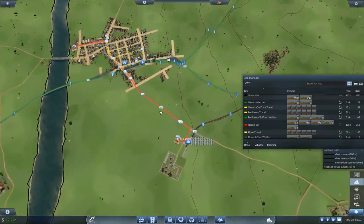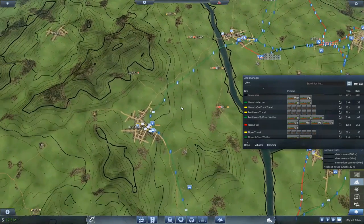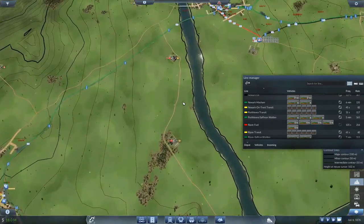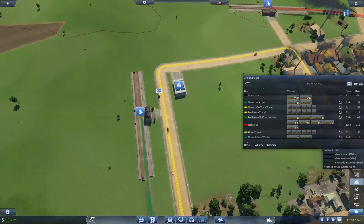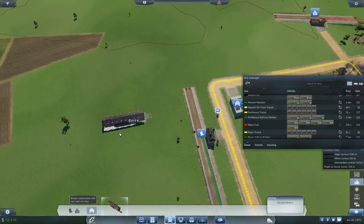And I never got passenger lines up — what do you know. Now where is this depot? This depot is a long ways away I think. Yep, so we're going to set up another one. Why not? Okay, depot please.